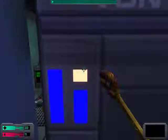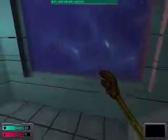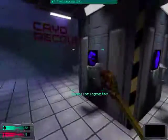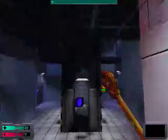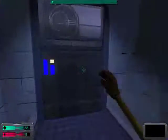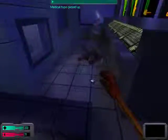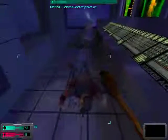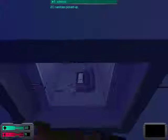Now that we're done with the downstairs area, we'll check the bodies again — nothing in that crate. So the next thing we can do is head up through this elevator onto this second room and do some more exploration. Medical hypos — it's nice to have a surplus of these, especially when you take on the multitude of enemies and take a fair bit of damage. It's nice to have these things to heal you up.